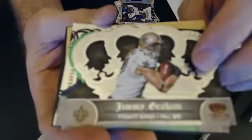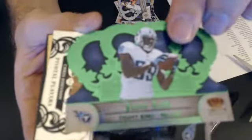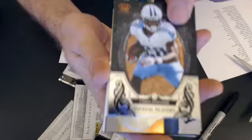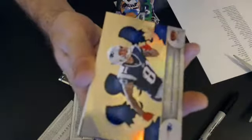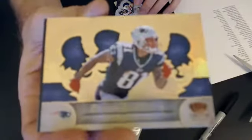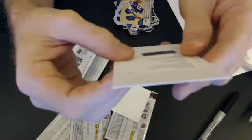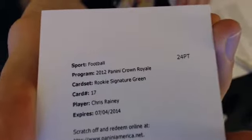Next up we have a Jimmy Graham — that's base — and a Green. Jared Cook, the Titans, numbered 16-49. We have a Chris Johnson Pivotal Players, Owen Daniels base, and an Aaron Hernandez — it's like a gold that's not die-cut. They didn't number the ones that aren't die-cut for some reason, and we don't see a lot of them. We got a filler and a Rookie Signature Green. No auto-patch this box — we got a Chris Rainey for the Steelers.